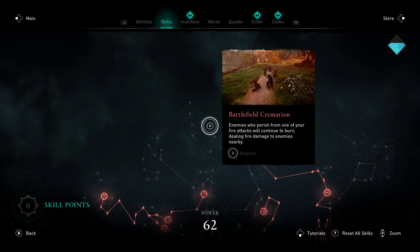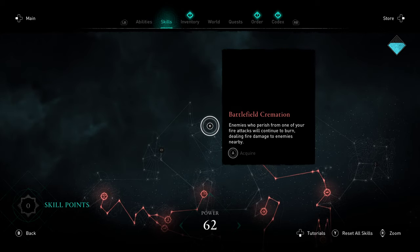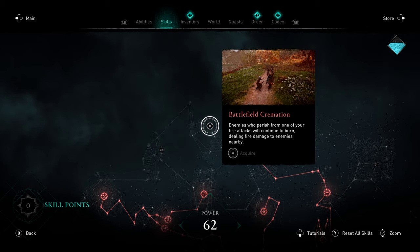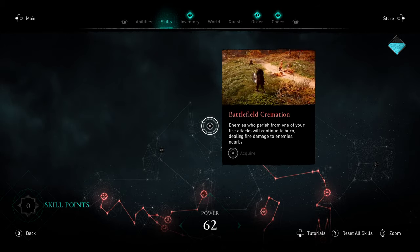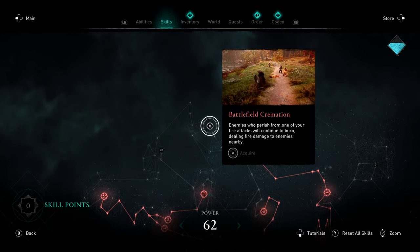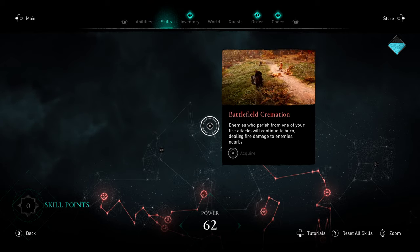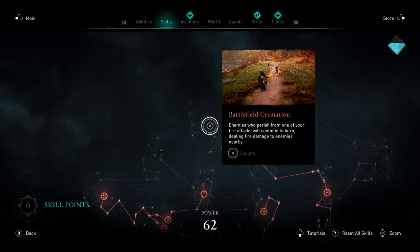Over here we have Battlefield Cremation. This is one of the most situational yet powerful skills in the game. If you can do consistent fire damage — like a weapon that on heavy attack ignites enemies — Battlefield Cremation is disgustingly powerful. But you absolutely need a condition that forces ignite. You don't want to run this with something that does only a little bit of fire damage. You want to consistently ignite the enemy. If you have that, this ability is just ridiculous.